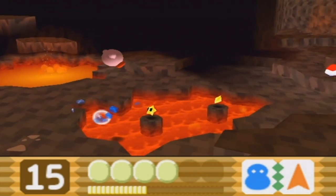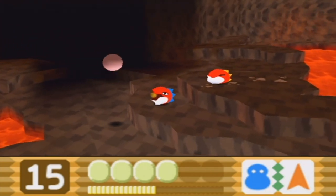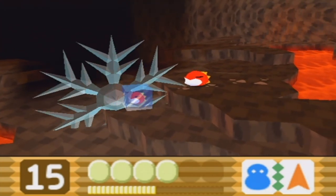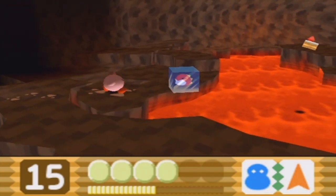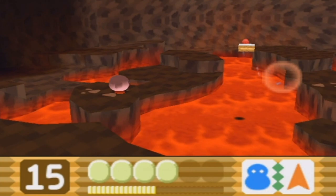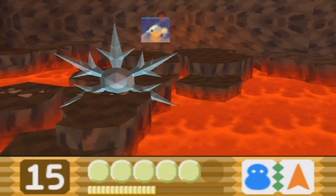When you freeze enemies you can also push them and slam them into other enemies. We've got these fire breathers to deal with. There is cake floating in the sky in a volcano — I imagine it's nice and delicious as it's probably cooked to a proper temperature.